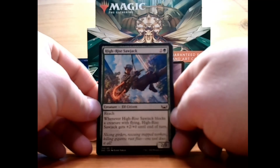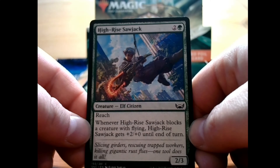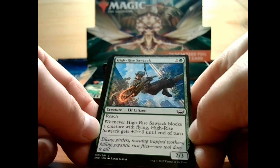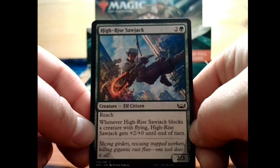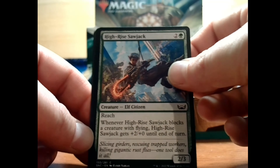Next card, we have a High Rise Sawjack. For 2 and a green, you get a 2/3 elf citizen creature with reach — that's pretty nice. I'm not sure what kind of weapon that is; it almost looks like a chainsaw. Whenever High Rise Sawjack blocks a creature with flying, it gets plus 2, plus 0 until end of turn. That's pretty good actually, I like that.